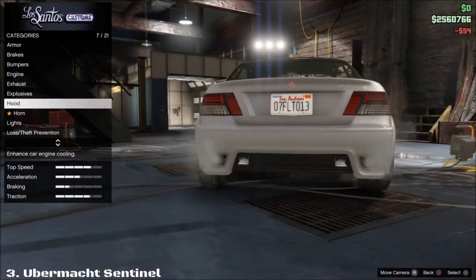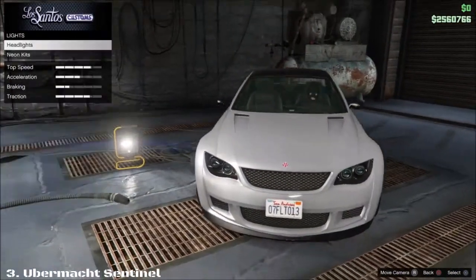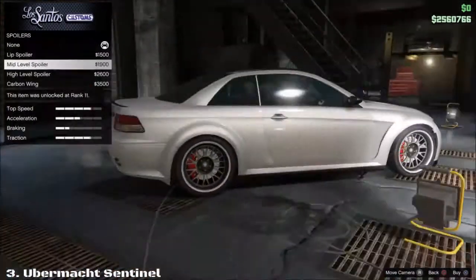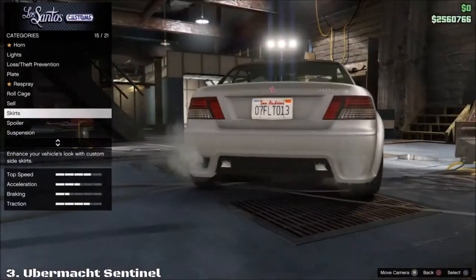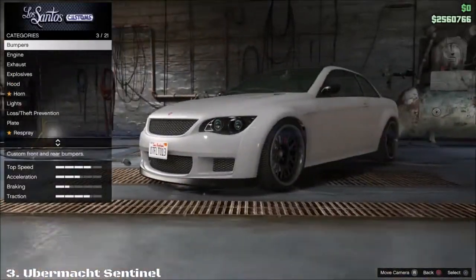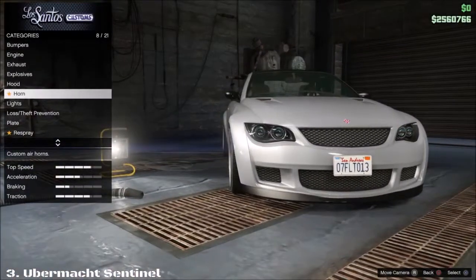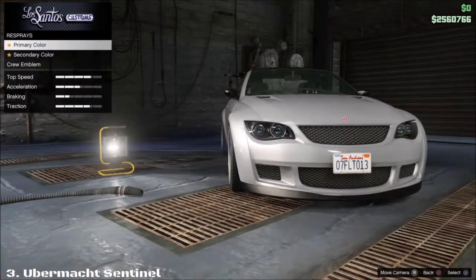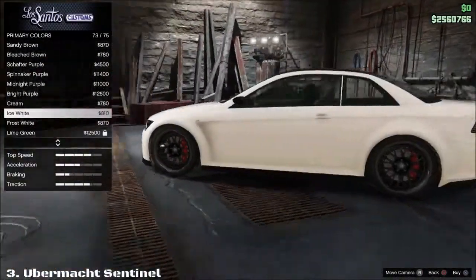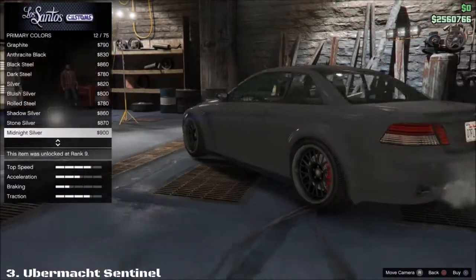Now that we're in Los Santos Customs, we have bumpers, standard exhaust, standard hood, lights, neon headlights, roll cage, and the standard spoilers. Customizing this ride fully will actually let it beat most sports cars — you might lose to a couple of the DLC ones, but that's it. I recommend a darkish looking color, like dark red or black, or maybe even white — any color works, it's down to preferences.